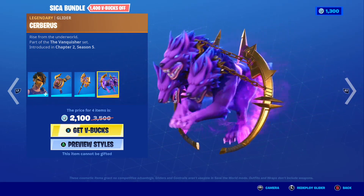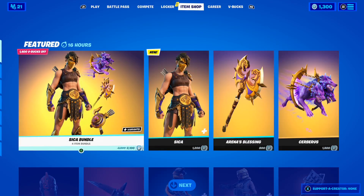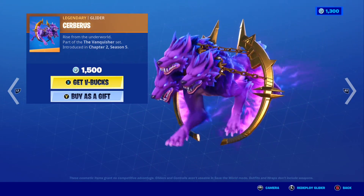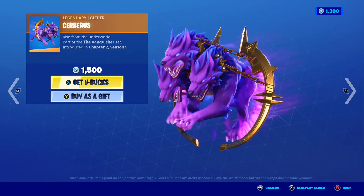That glider is insane — it's literally like three wolves pulling a glider through the air. Unfortunately I can't gift the bundle itself, but I can still gift the skin and items including the glider individually. Let me know down below if you want it gifted, because this glider has to be one of my new favorites in Fortnite.